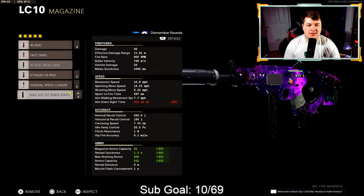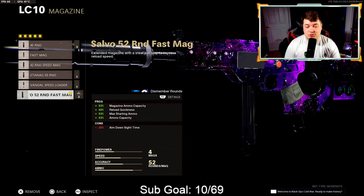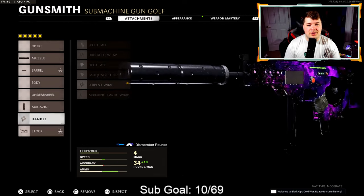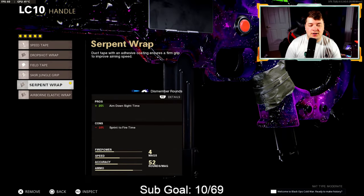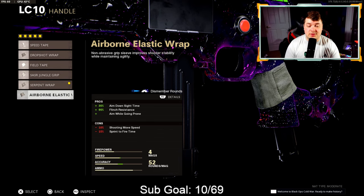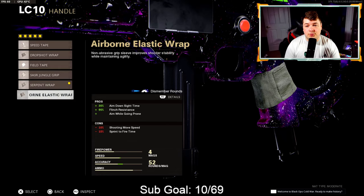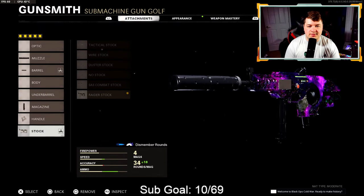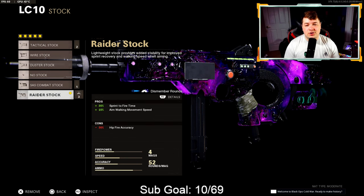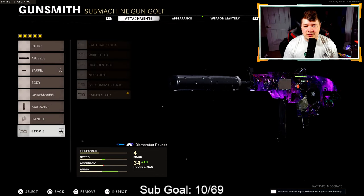For the magazine, same as always — use what you want. I was using the 52 round fast mag for the 200 kill gameplay. For the handle, we have the serpent wrap — 25% added to aim down sight speed without sacrificing movement speed. The airborne elastic wrap gives 30% but has a minus 10 to shoot moving speed, so keep that in mind. For the stock, we have the raider for sprint to fire speed and aim walking movement speed.